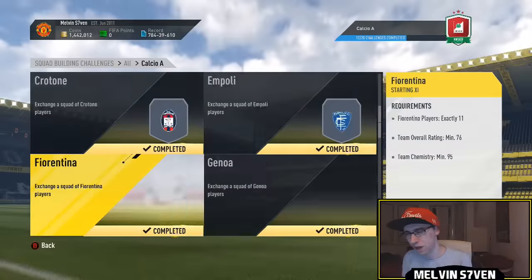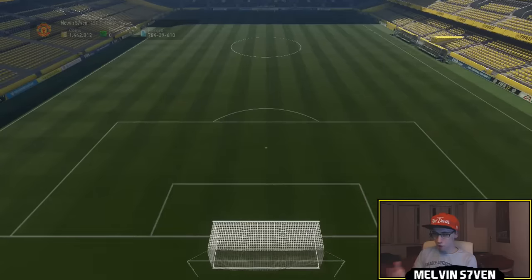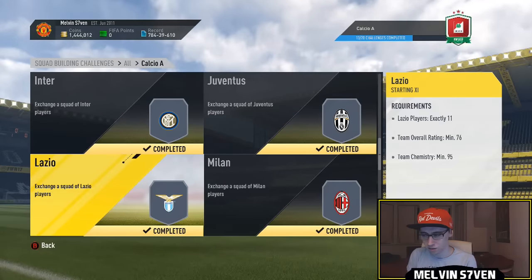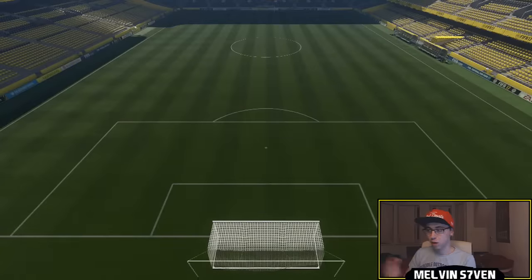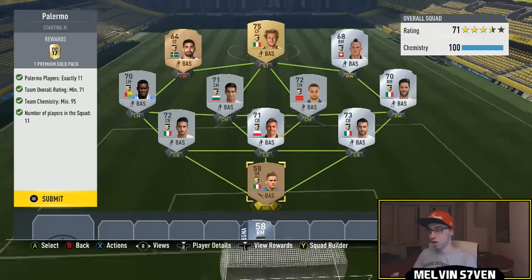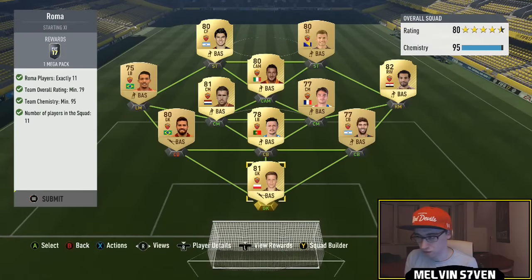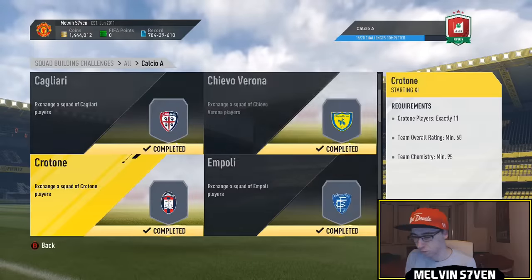You are getting a hell of a lot of pack value back for these. We've got Napoli - I think this is a 25k pack, yeah it is. I had to use Mertens who's at an inflated price. Khedira is at an inflated price, so is Lichtsteiner for Juventus. Palermo - this cost me a ridiculous amount for a 7.5k pack; every player was like 3-4k.